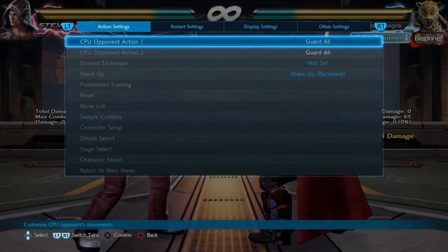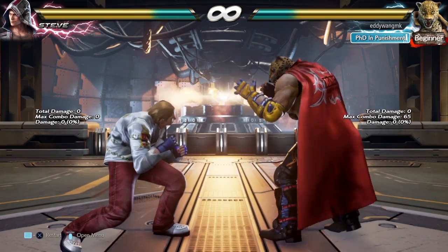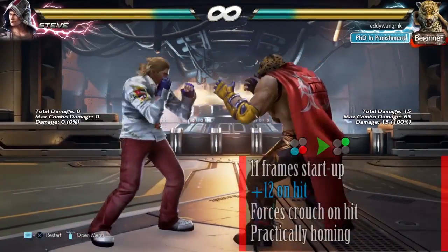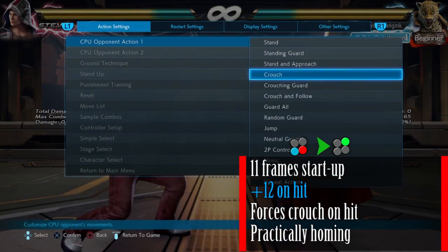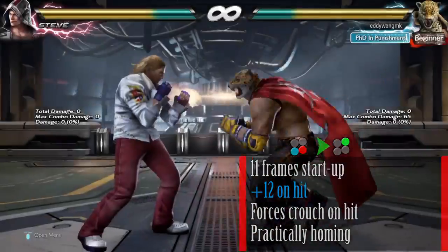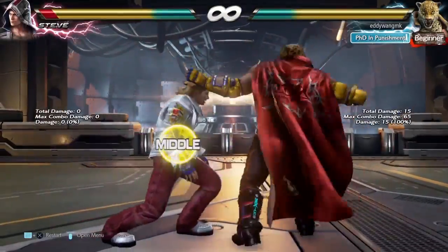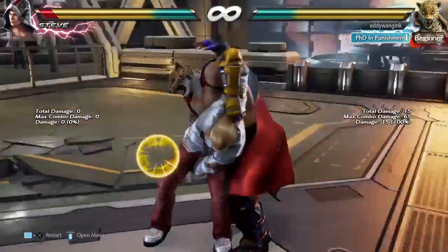But let's say that you can duck this — if you set the character to duck it, this is minus 12 on hit. And it doesn't matter if you were ducking or if you were standing, this is still going to be minus 12 on hit. And every single time this hits, his crouching throws are going to be guaranteed. This is a guaranteed throw.